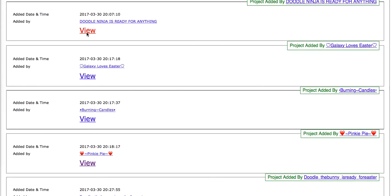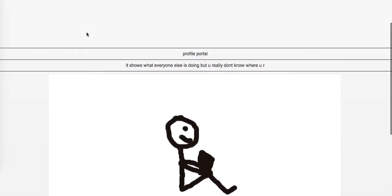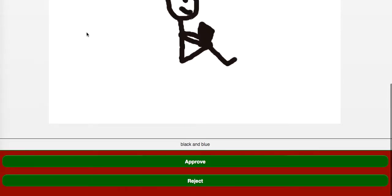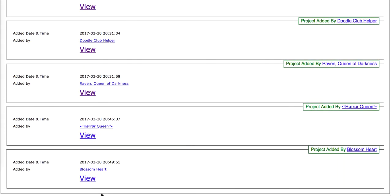Doodle Ninja — thanks for being a fan of the YouTube channel. This is the profile portal. It shows what everyone else is doing, but you really don't know where you are. I really like the idea of having a portal where we can list all the jobs in the whole world, since we're not going to have a jobs tab — so maybe a jobs portal. And then the profile portal showing all the online players at the moment. I really like that idea, I'm going to go ahead and approve it. That expands what types of portals we can think about — we can have portals for a lot of things.